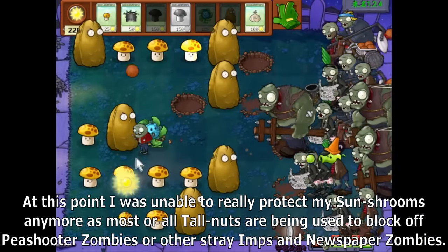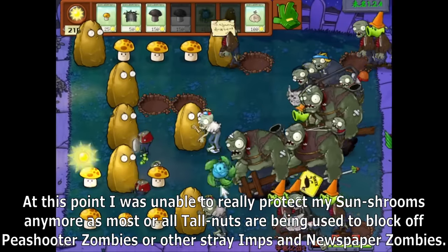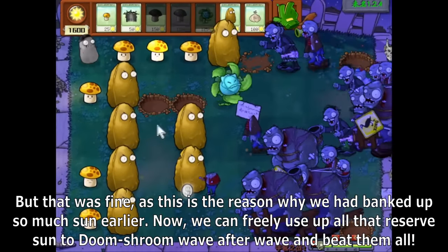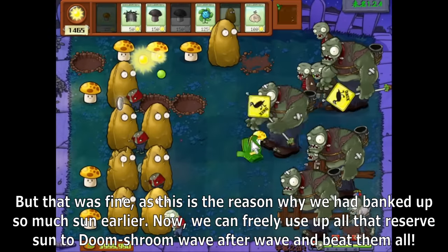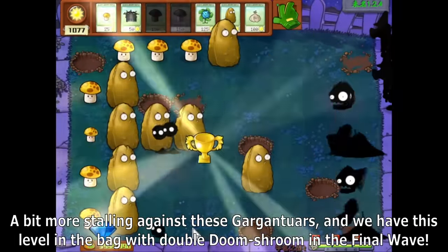At this point, I was unable to really protect my Sun Shrooms anymore, as most Tallnuts are being used to block Peashooter Zombies and newspaper zombies. But that was fine, because this is the reason why we had banked up so much Sun earlier — we can freely use all those reserves to Doom Shroom wave after wave and beat them all. A bit more stalling against the Gargantuars, and we have this level in the bag with double Doom Shroom in the final wave.